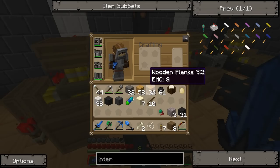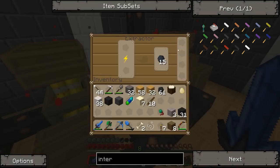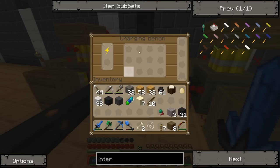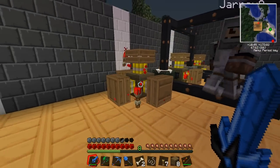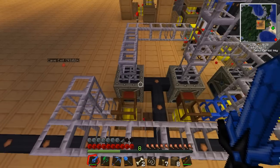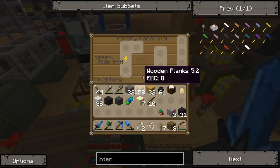I'm looking at these machines in here. That's an extractor — it turns sticky resin into rubber. One sticky resin goes to three rubber, and one rubber wood log goes to one rubber. There's also a charging bench to charge electrical things. That is an electric furnace — they're just more effective furnaces. And there's a rotary macerator over here that turns ores into dust.